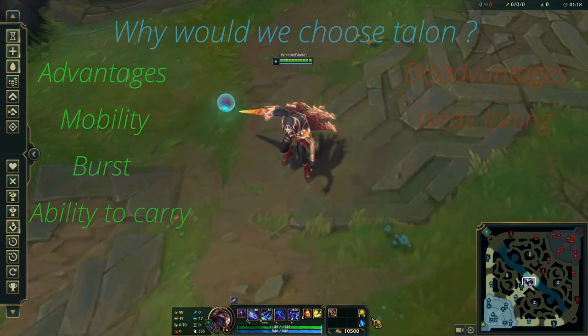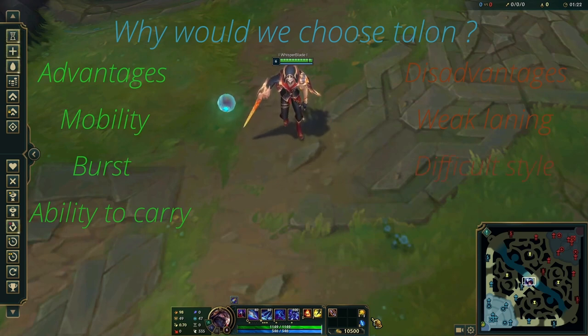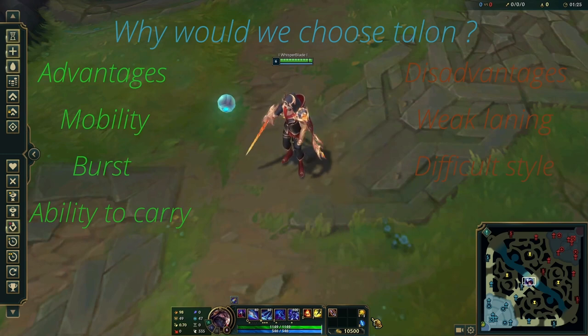He also has a weird game style compared to other assassins, which makes him difficult to play. Lastly, like all AD assassins, he struggles when he is behind.